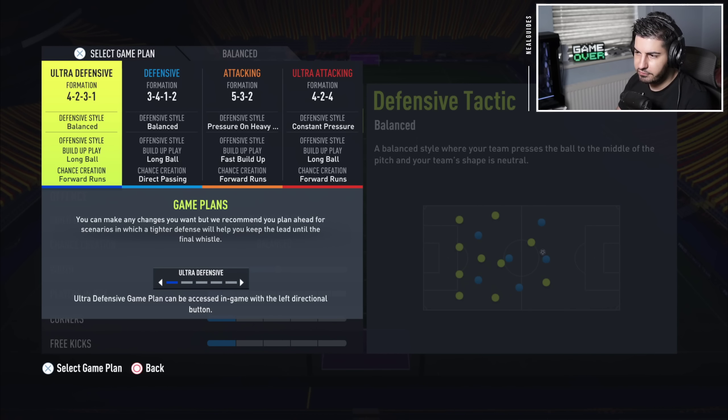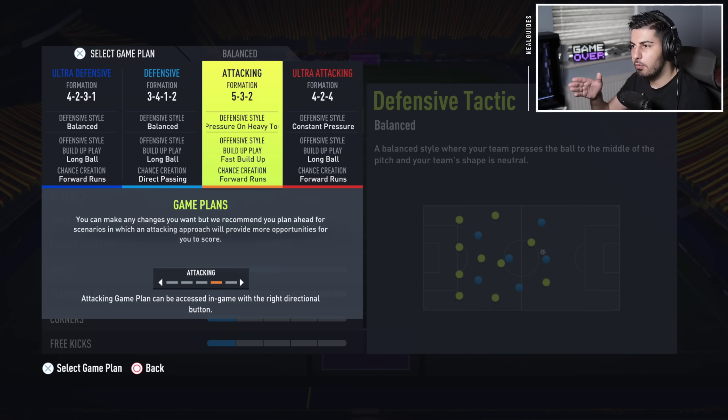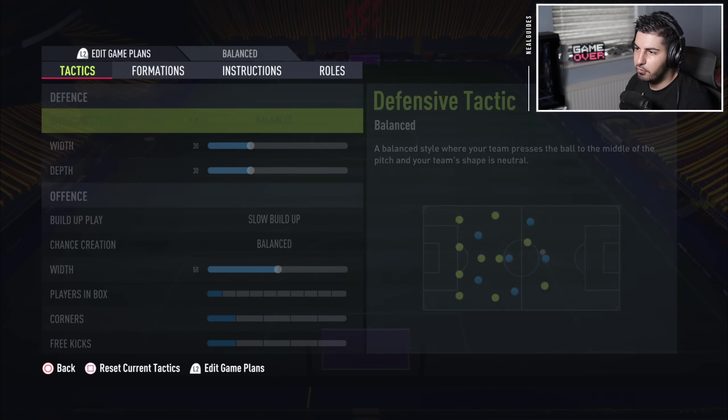Welcome back to the Customs Tactics and Instructions, the Rank 1 Meta. I'm going to go through all the Customs Tactics and Instructions as usual. We've got a defensive formation, and it gets progressively more attacking as it goes on, all the way to the Ultra Attack in 4-2-4.